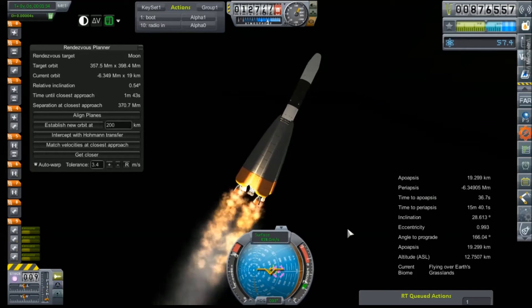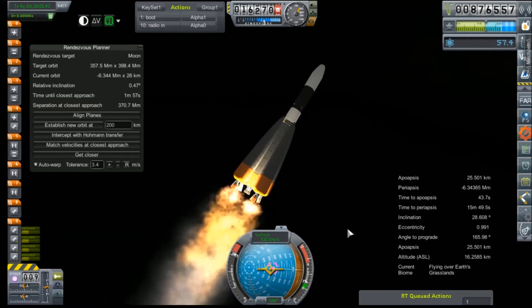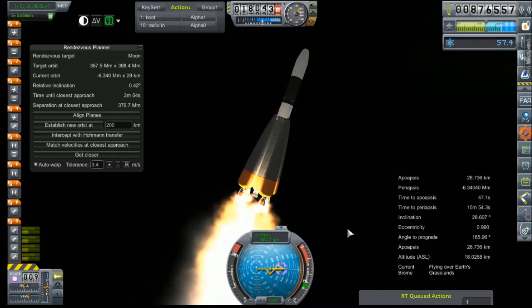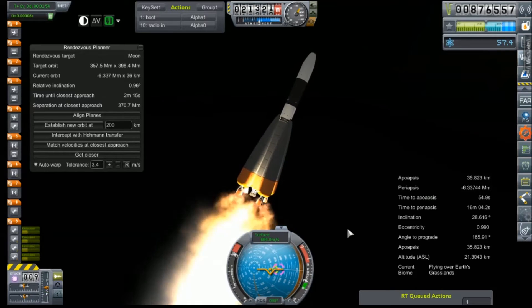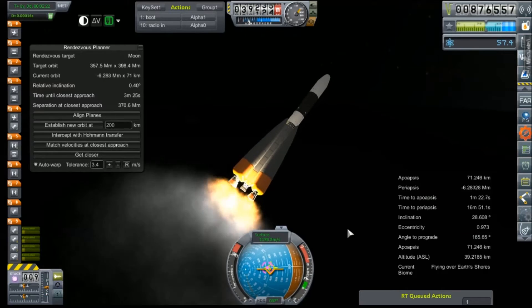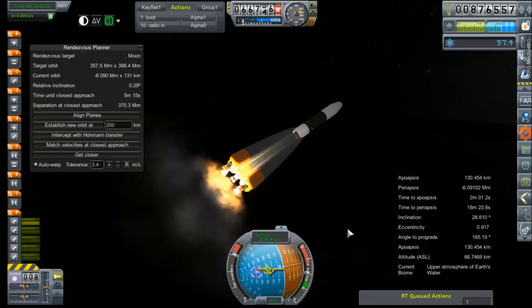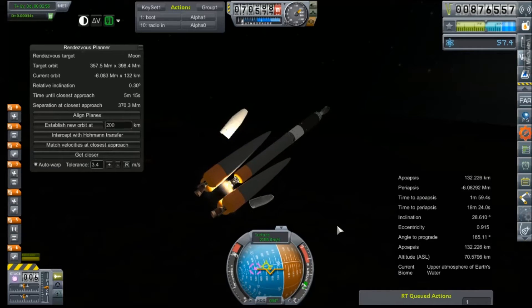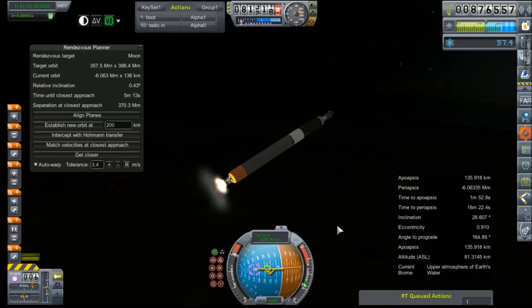Nope. Everything has gone absolutely wonky again. I had to turn off SAS to kill the wiggle, and it's not cooperating — hardly at all. No, no, no... Oh no. Our periapsis was way too low. I didn't catch that. Alright, we've got SAS back on now since the wiggles will be significantly decreased. I cannot believe I messed up so early. Trying to adjust this inclination while we still can.